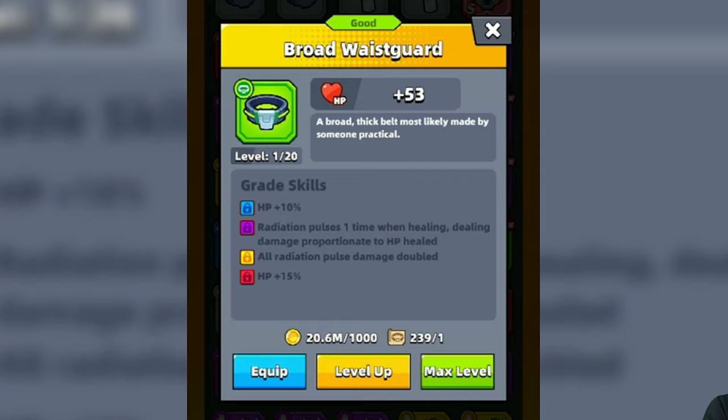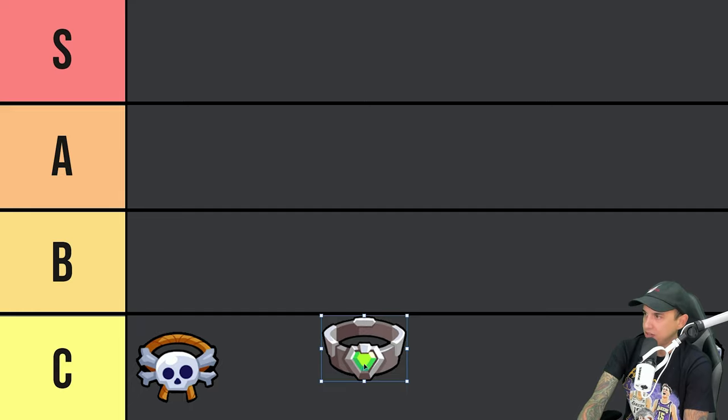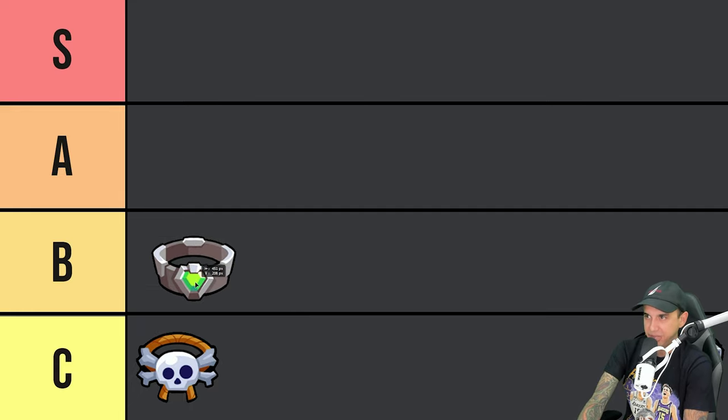Next, we have the Broad Waste Guard, and it has two skills: Radiation Pulses — one time when healing, dealing damage proportionate to HP healed — and all Radiation Pulse damage doubled. So whenever you heal, there will be a Radiation Pulse around your Survivor, and the more you heal, the more damage that Radiation Pulse will deal. It's actually pretty cool and fun to use, especially with Catnips and an all-healing build, but it's not very beneficial and it is restricted. I like it a little bit more than the Leather Belt, so I'm going to stick it in the B tier.